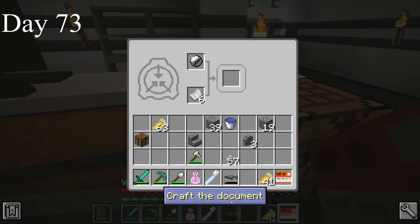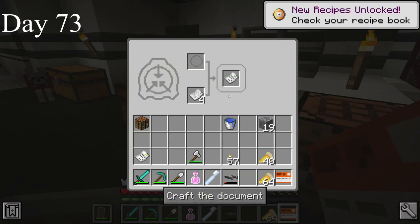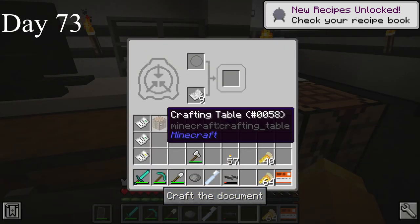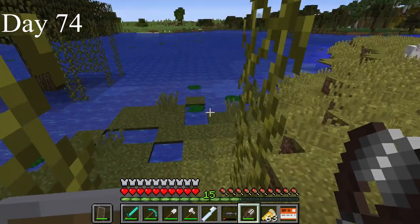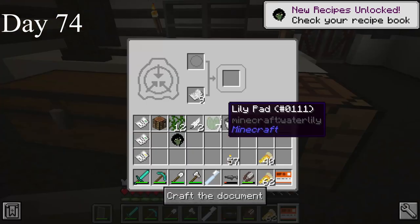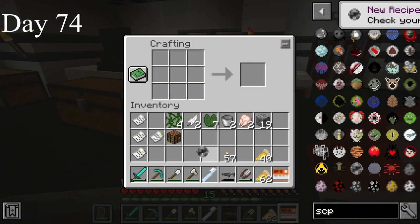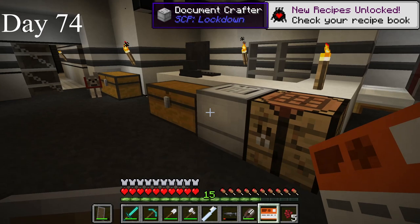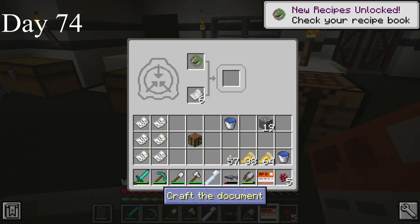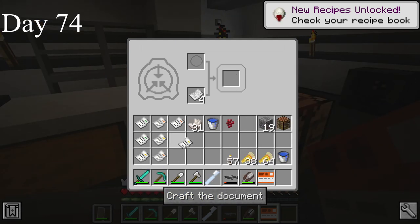I made SCP-087 The Stairwell. I made a netherwart farm. I made SCP-131 the iPods and SCP-1074 Stendhal's Nightmare. I picked up some vines and lily pads for more SCPs. I used the lily pads to make SCP-811 Swamp Woman, and the vines to craft SCP-020 Invisible Mold. I made SCP-3199 Humans Refuted and SCP-096 The Shy Guy. I placed the SCPs — the stairs gave me anxiety. I wasn't going to look at the picture. I tried to hear the cries of the Shy Guy, but I didn't hear anything.